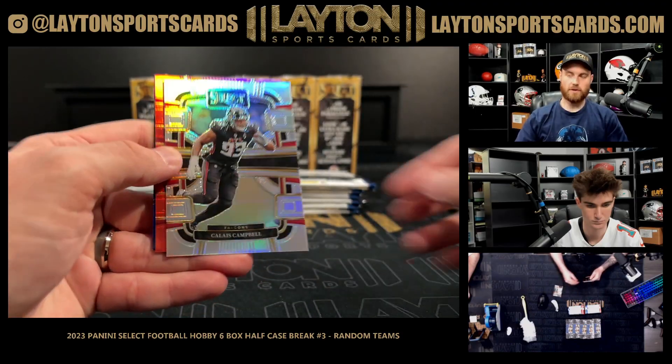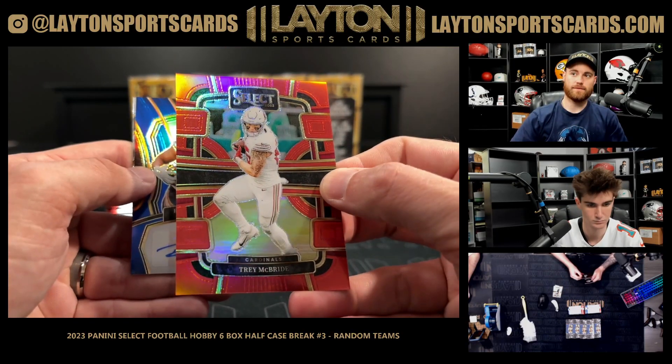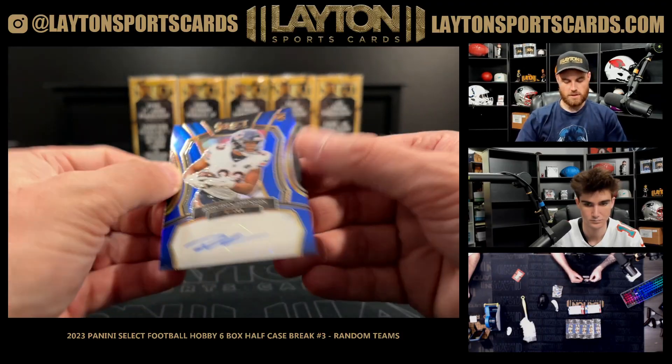Got a silver Clays Campbell, red Trey McBride for the Cardinals out of 99, rookie auto Roshan Johnson Bears numbered to 99.